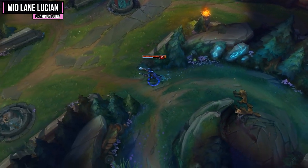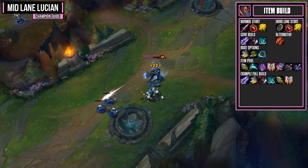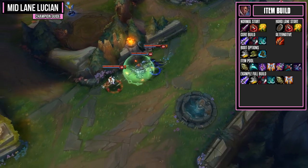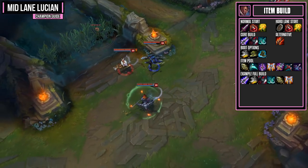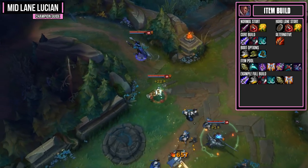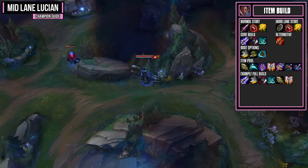For the item build, start with Doran's Blade, a Health Potion, and a Warding Totem, or if against a hard lane, Doran's Shield, Health Potion, and a Warding Totem. For your core build you want Blade of the Ruined King, the Black Cleaver, and a Phantom Dancer. You're going to do a ton of damage to even tanky targets with the Blade of the Ruined King and Black Cleaver combo, and you'll have a ton of attack damage, attack speed, and critical strike chance while also shredding armor.